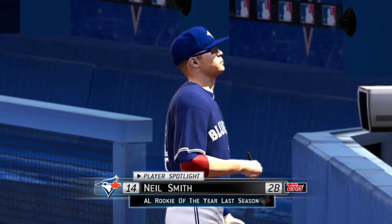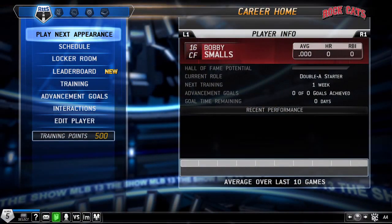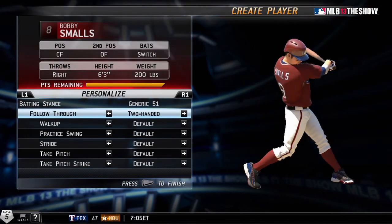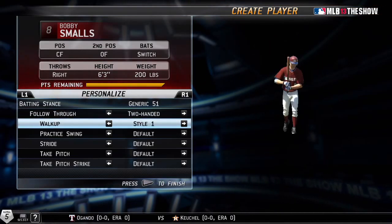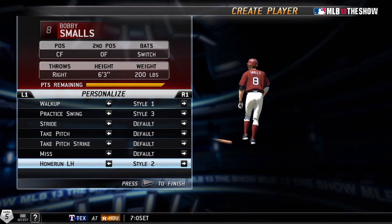We're about to wrap this up, but before we do, I want to quickly discuss a few other notable improvements to the mode. New in MLB 13 The Show is the ability to fully customize your player's batting animations from the Edit Player menu. Alter everything from his follow-through to his walk-up, practice swing, stride, home run swing, and more to give the virtual you the right look.